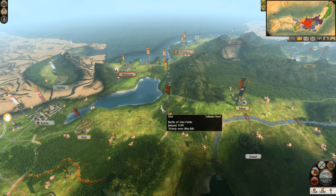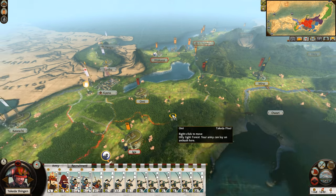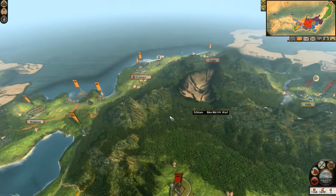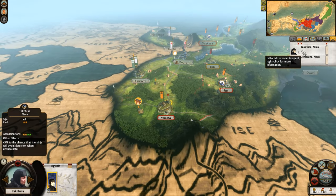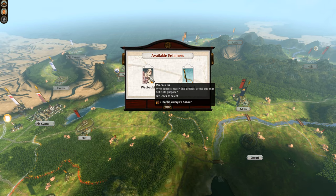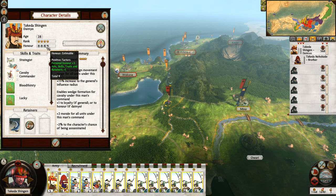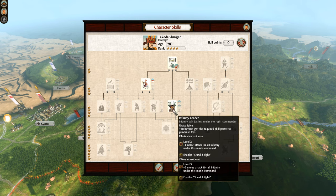We've defeated two full stacks with just our one. We are a little bit depleted, but hopefully we've got enough to take these two territories to the south, and we might be able to go for the rest as well. Let's just hope they don't spawn any units in this fog of war, which potentially can happen. My ninja's down here in the south, we've got another one in the north.